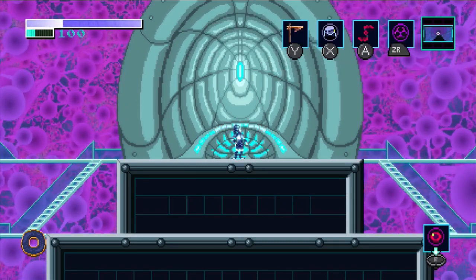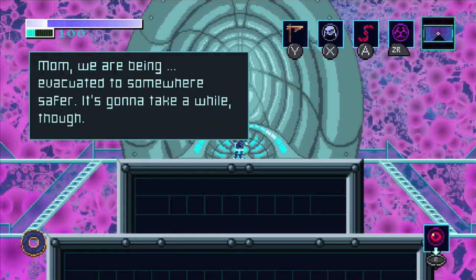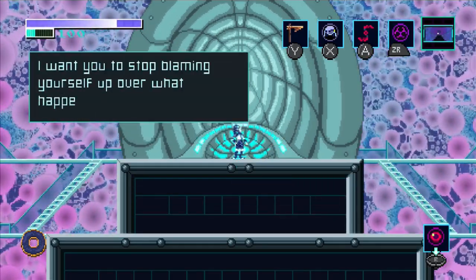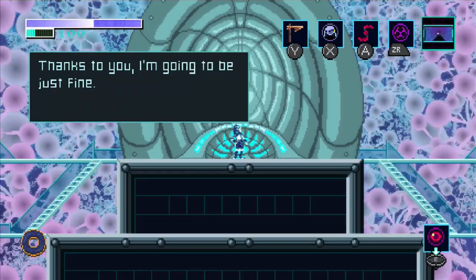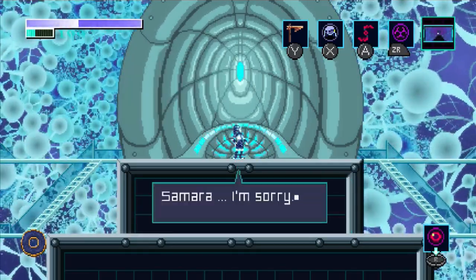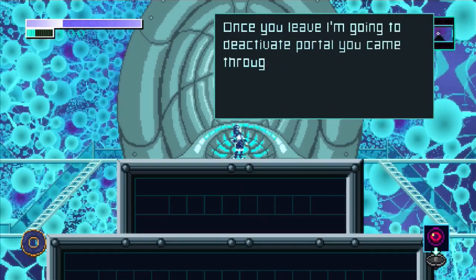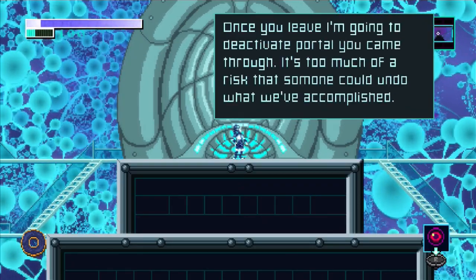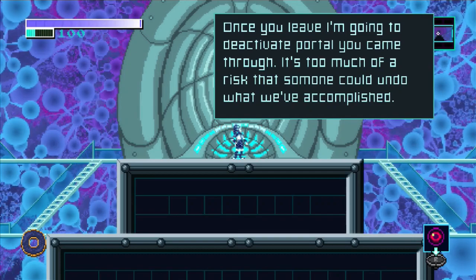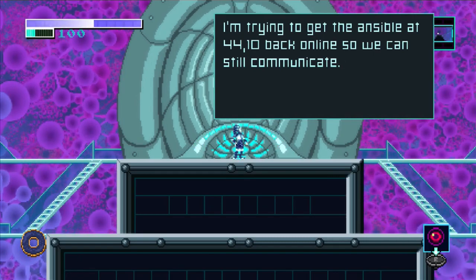I don't see a change. Oh, that's it — you did it. For once, something went smoothly. I'm impressed. I'll get your daughter. Mom, we are being evacuated to somewhere safe. Evacuated to where? Haman showed me some of the things you've done since I left — I want you to stop blaming yourself over what happened to me. Thanks to you, I'm going to be just fine. There's no time, but we'll see each other again — eventually, I know it. It's Haman again. Samara had to go, but they're letting me stay longer so I can make sure things are working properly. Once you leave, I'm going to deactivate the portal you came through — it's too much of a risk that someone could undo what you've accomplished. I'm trying to get the Ansible at 4410 back online so we can still communicate.